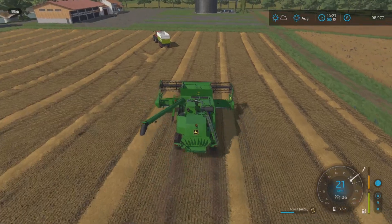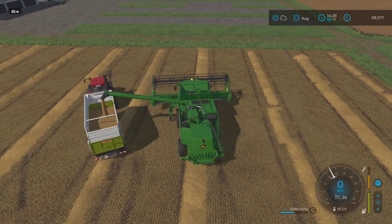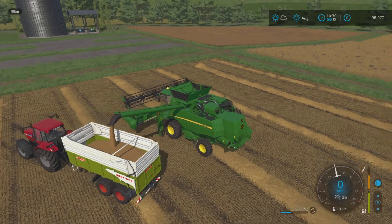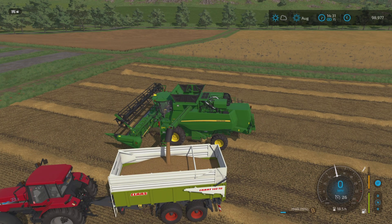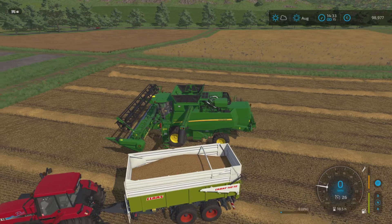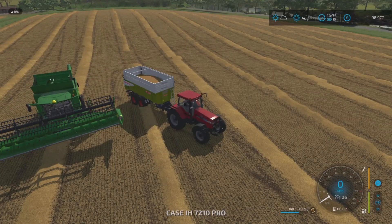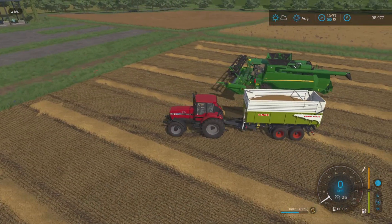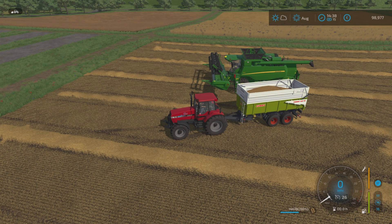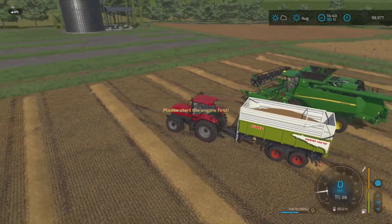That's the wheat field done. I want to keep all of the wheat because we're going to look at getting chickens further down the line. The canola and oats we'll probably sell off — I'll check the prices. I turned the time up to times 15 and we're already at 2:30, so I've popped it back down. From the wheat field we got 14,878 litres — not too bad. Plus we've got all this straw to collect. It won't happen this episode but we'll pick it up next episode and get more straw from the oats to sell for extra income.